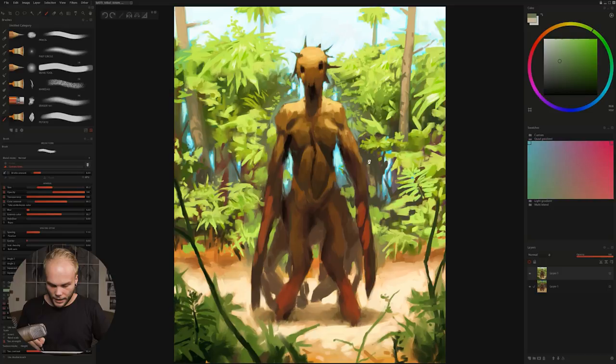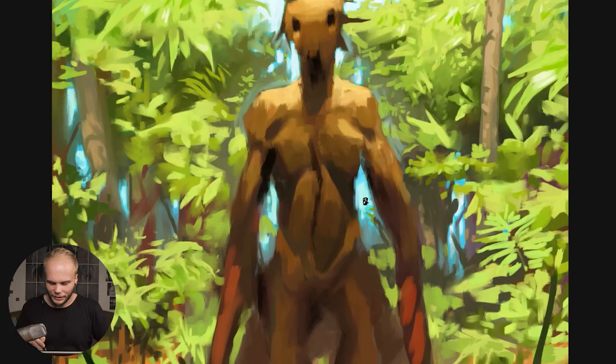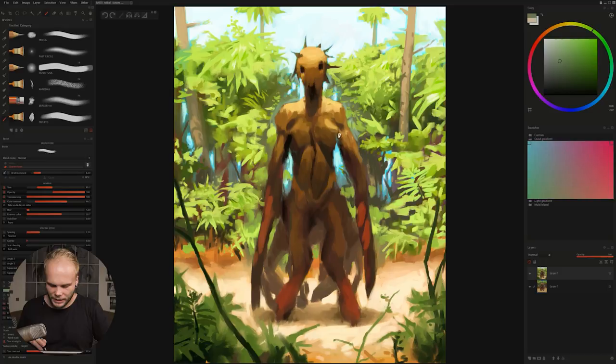What I noticed — and what Nadia also told me — is that it's kind of weird how there's no leaves behind the character. I wanted to support the silhouette of the character so it would read better, but we shouldn't do that with the blue color, like actually showing sky there. It shouldn't be sky; it should be the rest of the foliage. We should replace this blue at least partially with a bright greenish air-perspective thing.